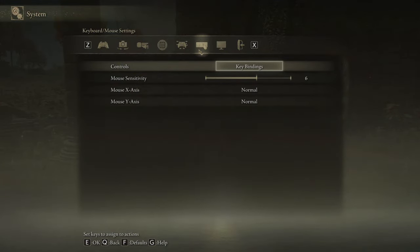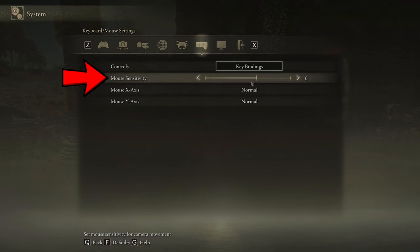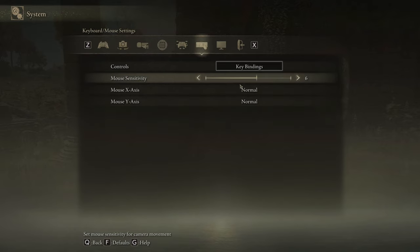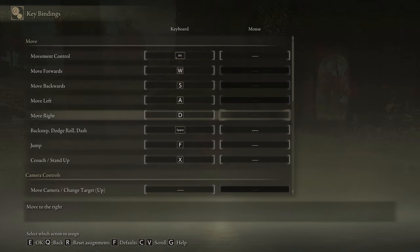For mouse sensitivity, I currently have it at six. Just keep in mind that the Camera Speed setting under Camera Options does not affect how fast your mouse turns your screen. Once you're comfortable with your sensitivity, go into key bindings.